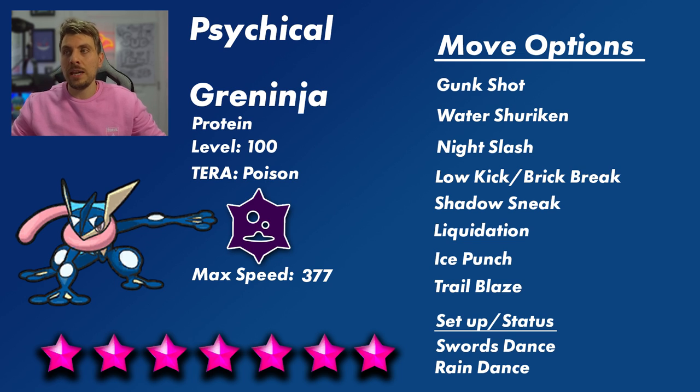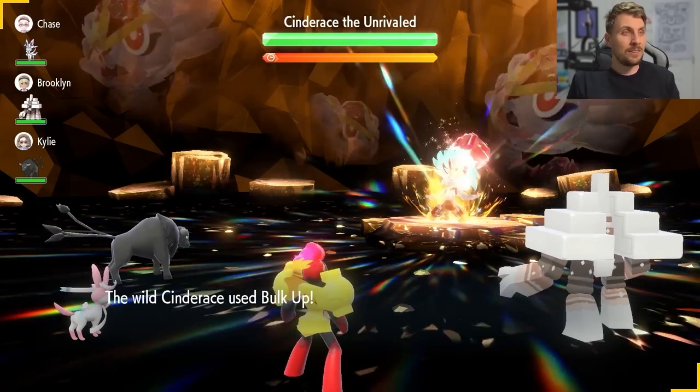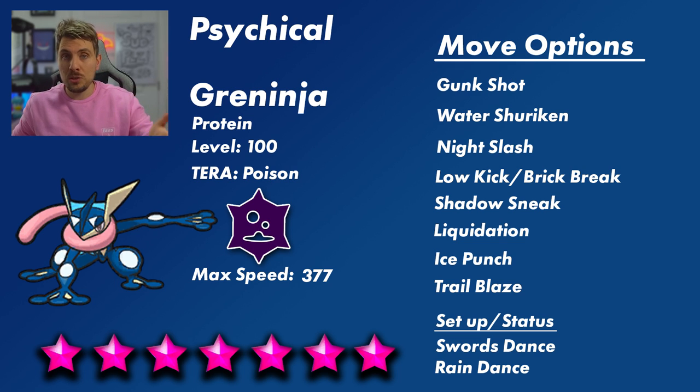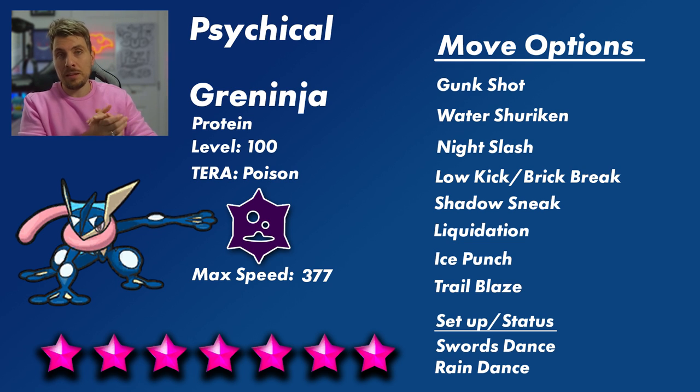Greninja gets access to priority Ghost-type attack through Shadow Sneak. Liquidation is its big physical Water-type attack — more optimal than Waterfall. It also gets Ice Punch for ice coverage, and Trailblaze — a Grass-type attack to be very wary of — which could threaten some of the Pokémon we bring in. For setup, the main thing to watch out for on a physical Greninja would be Swords Dance, similar to how Cinderace used Bulk Up in its raid. Rain Dance is another option to boost its Water-type attacks.